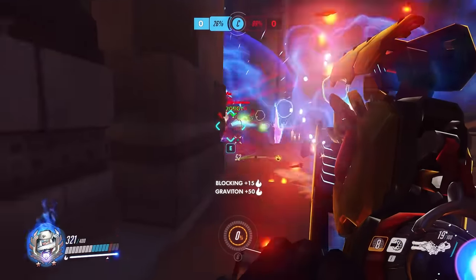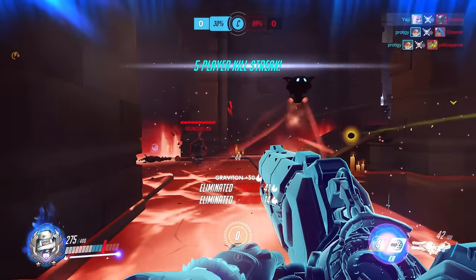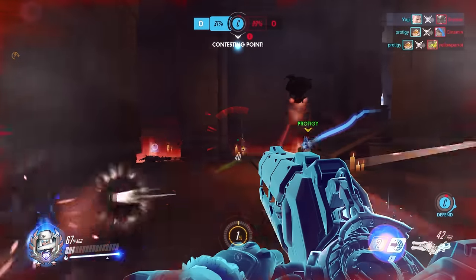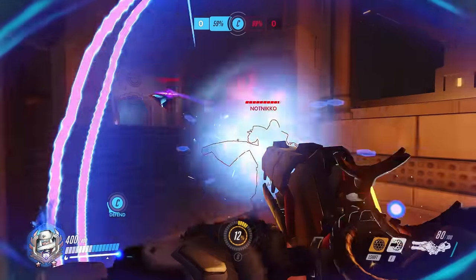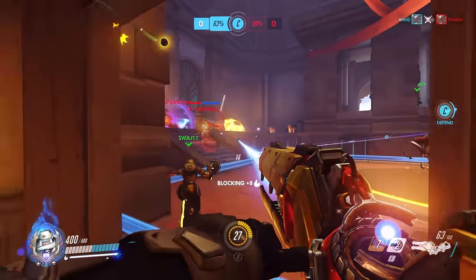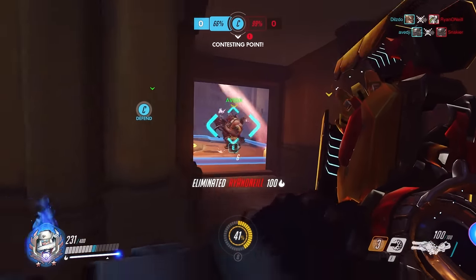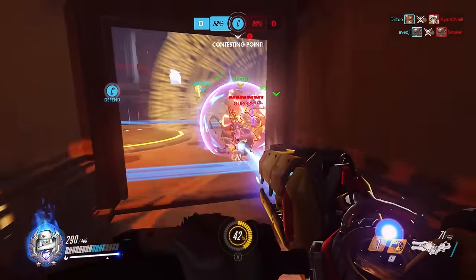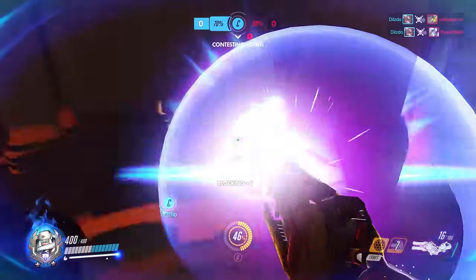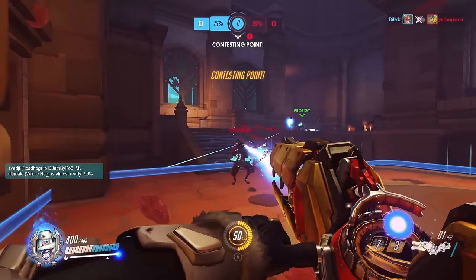I usually prefer to ult 3 people. However, if there's a Mercy in there, it's worth throwing your ult out — she's worth killing even if you only get 2 people. Before you pop your ult, make sure you're fully reloaded and have close to 100 energy. Sometimes you'll even see the opportunity to shield the person you're comboing your ult with. Don't forget to pop your shield when you're ulting — it'll save you from being CC'd or killed. And make sure to combo your ult with some other hero; there are so many heroes to combo with that you have no excuse not to.